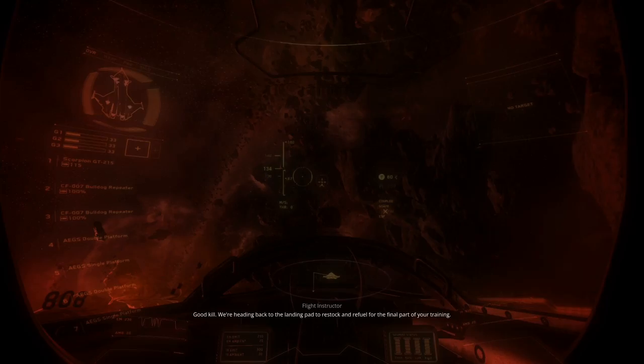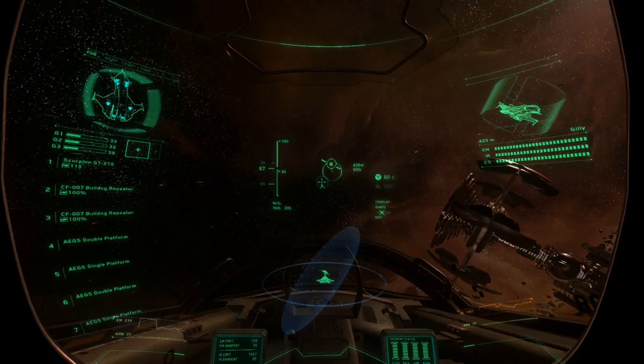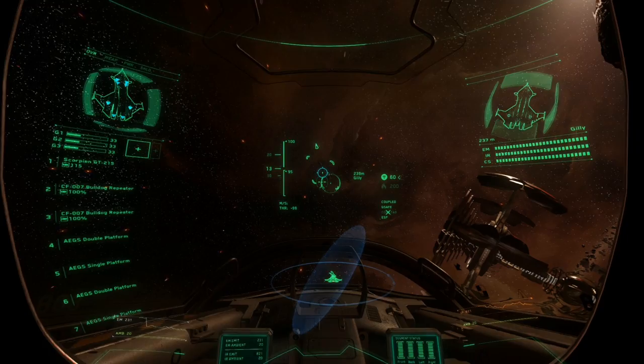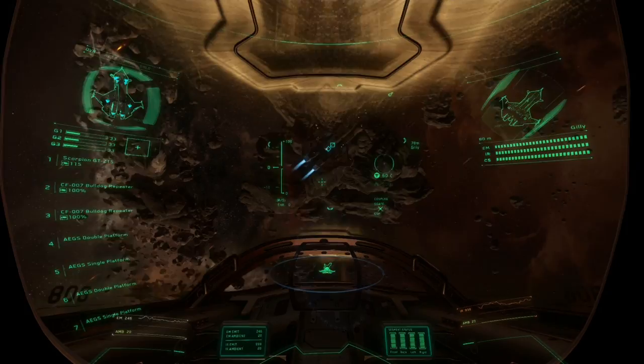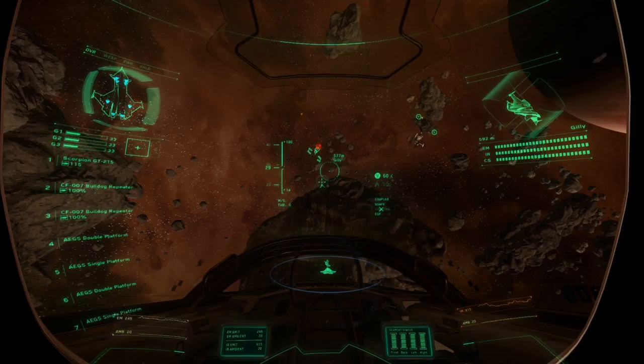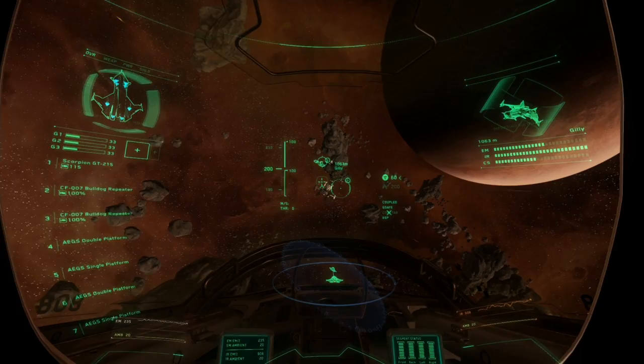I'm going to select by pressing Y. 'On me, rookie.' He's really quite impatient, this guy. 'You did good back there, kid.' I'm just getting better - this is the third time I've done this now. Last time I was terrible. So we're heading into land.